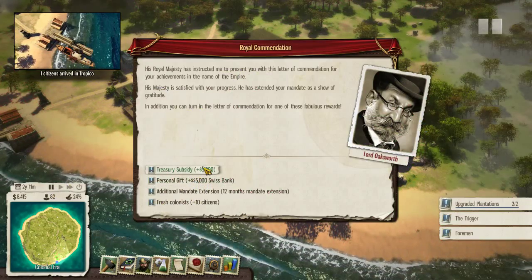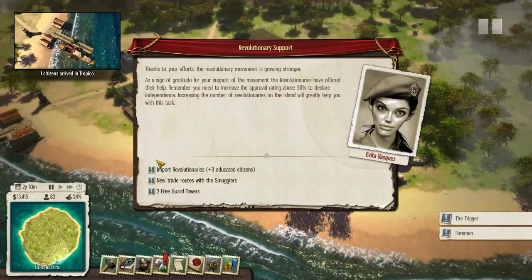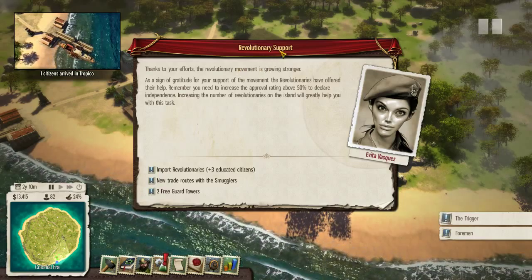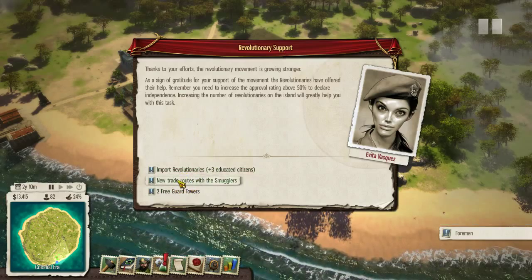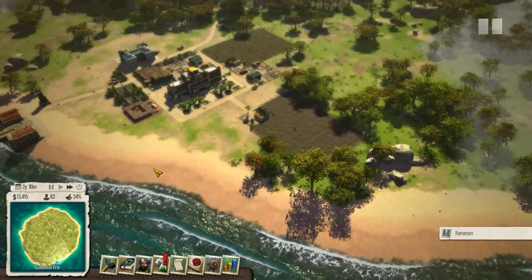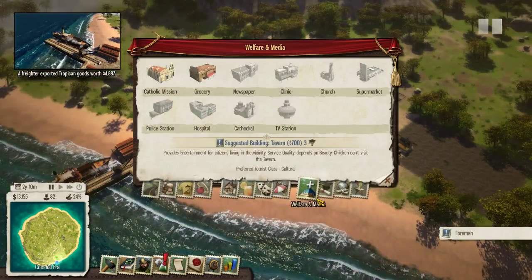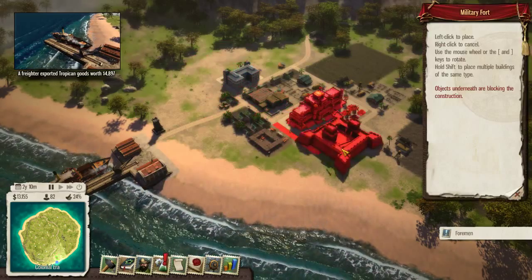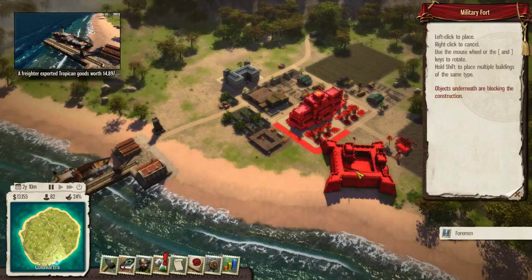So we get a six-month mandate increase. I'll take another 5,000 gold right away. The revolutionary movement is growing stronger — I think because I completed the trigger. I can take 'import revolutionaries,' and now we can build a military fort as well. This is another great way to protect our populace because we'll have a lot more soldiers, and give us more jobs that people can actually benefit from.